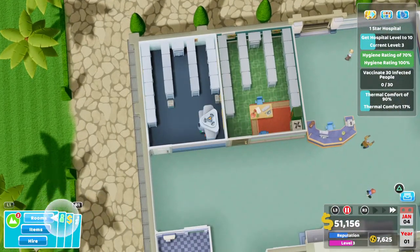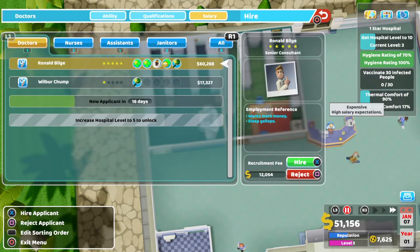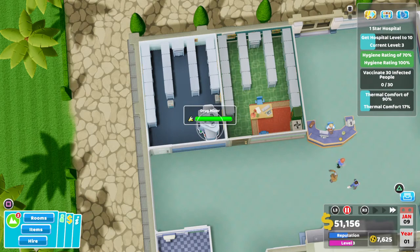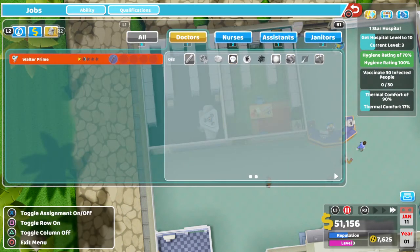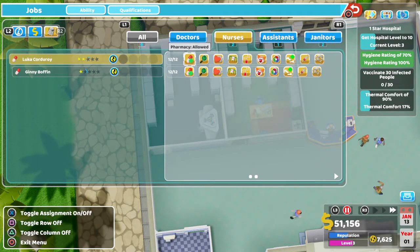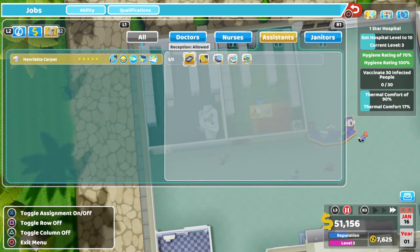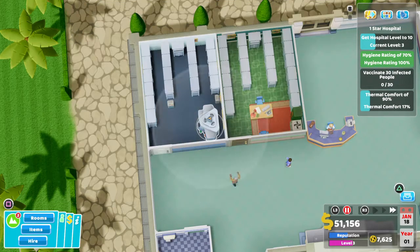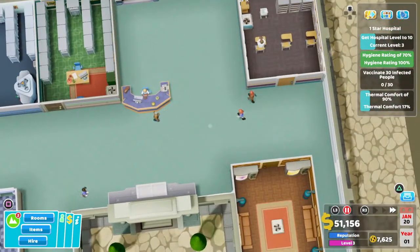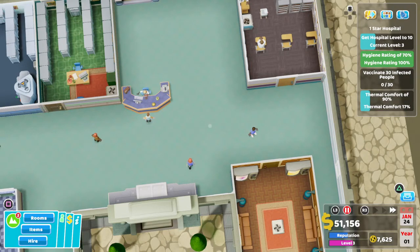I did not get a janitor that can upgrade machines. Let's get our prices all the way up because we're going to need to fund everything I've just done. Get the policy down to 85, faster decision-making and promote staff automatically. We're already at level three out of ten and we've got our first patient coming in.